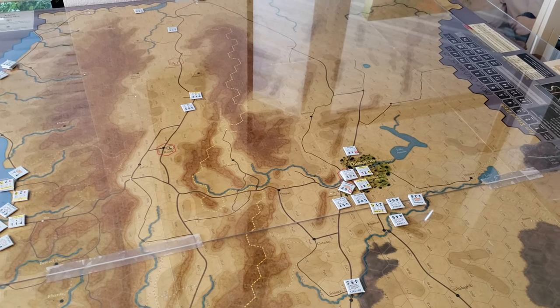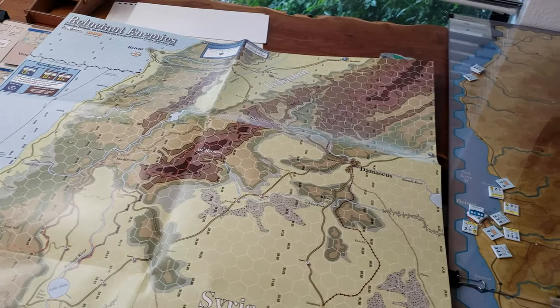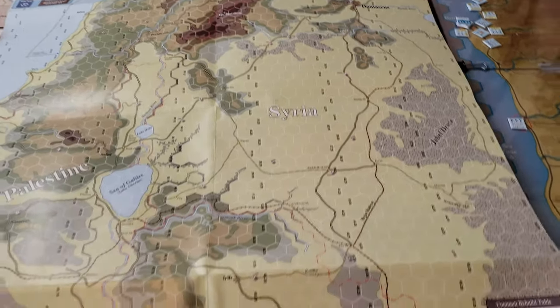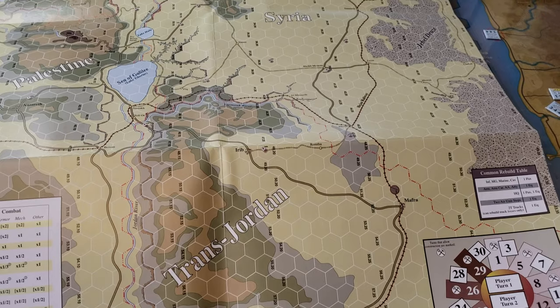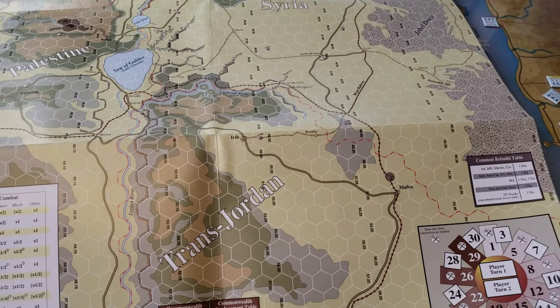I was curious about this game originally because of Reluctant Enemies — the OCS title that was the introductory game, one map with about 60 or 80 counters and two and a half mile hexes — let's call them two and a half kilometer because I forget.